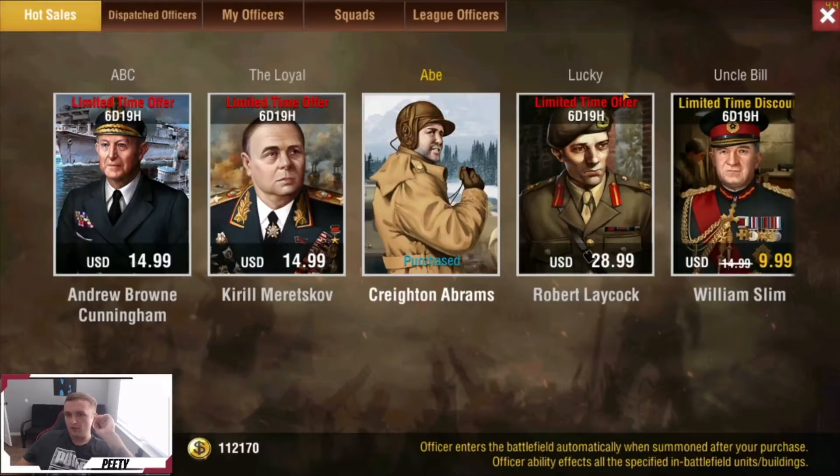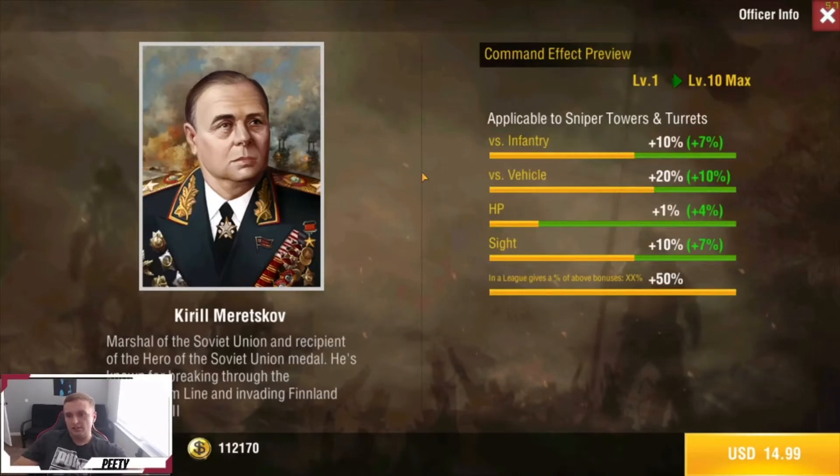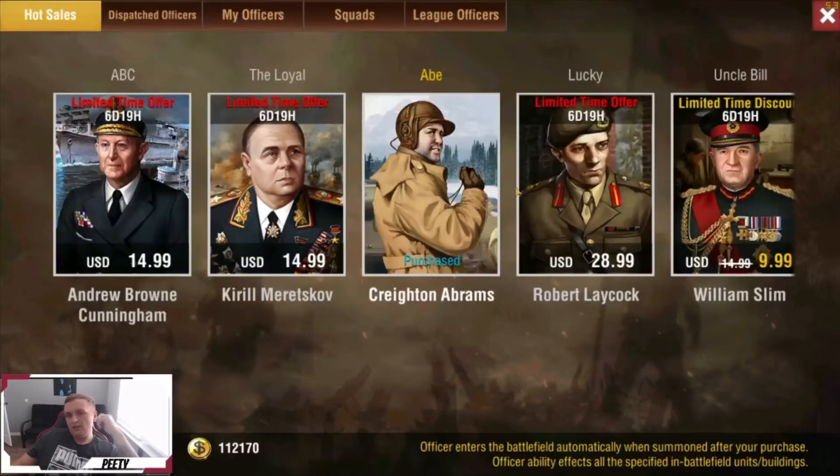Moving along, we have Kirill. This guy is applicable to sniper towers and turrets — he gives plus 17% to infantry, plus 30% versus vehicle HP, plus 5%, and then sight plus 17%. I don't see a big use out of this guy. He could be used in the beginning if you're fighting 1v1 with somebody and they're pushing through your farms, but not even then because if they have stugs your towers and turrets are going to go down pretty quick and they're mainly going to be shooting light tanks. I'm not going to pick him up, but if you want to go ahead.